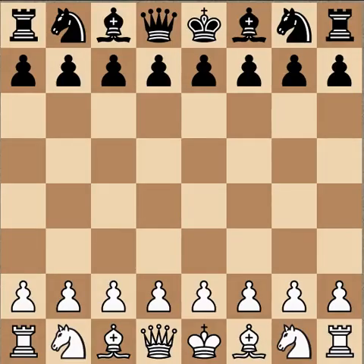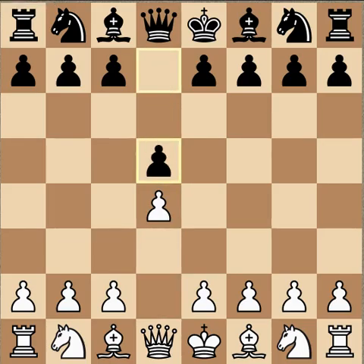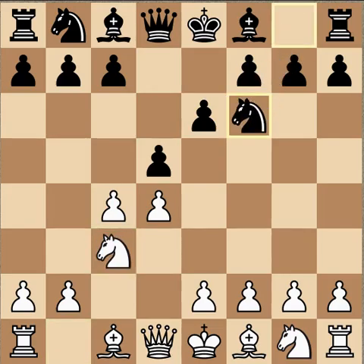Hi everybody, just taking a quick look at the Magnus Carlsen vs Vladimir Kramnik game from the Norway Chess tournament going on right now. This game took place yesterday. The game started out with d4 from Carlsen, d5, c4, e6 — so we have Queen's Gambit Declined. Carlsen plays the exchange variation.